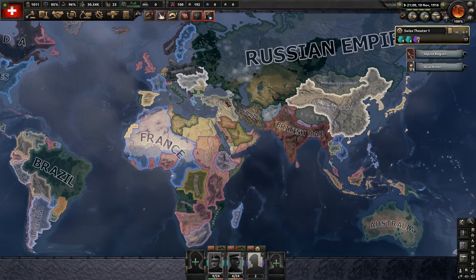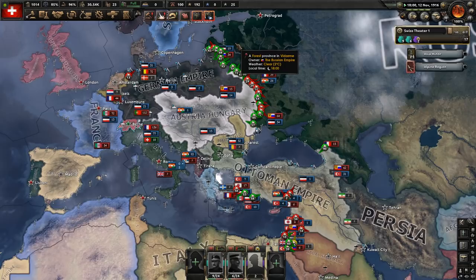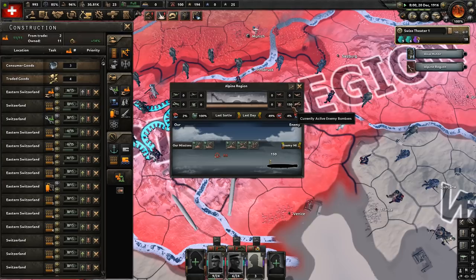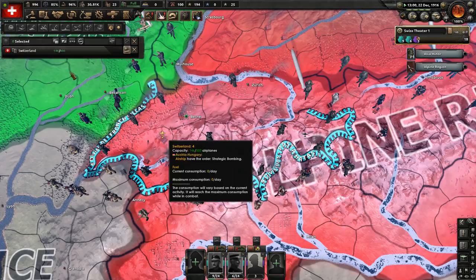Perhaps they can change their conscription laws to do something about that. Taking a quick look around the actual world map — essentially nothing is happening except the Russian front is gradually being advanced by the central powers. We're starting to get into some air war stuff. I'm going to try and set up some airfields and invent a couple of planes, because the enemy are doing it. I finally checked out the air war situation — we're being bombed. There are loads of blimps around blowing everything up, and we are going to be gradually damaged by that process.